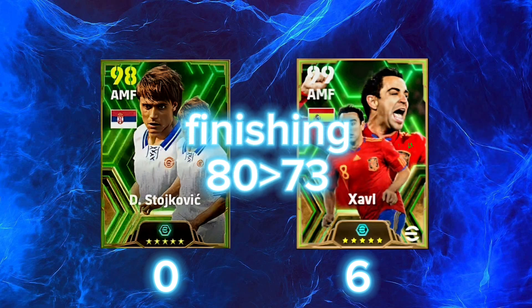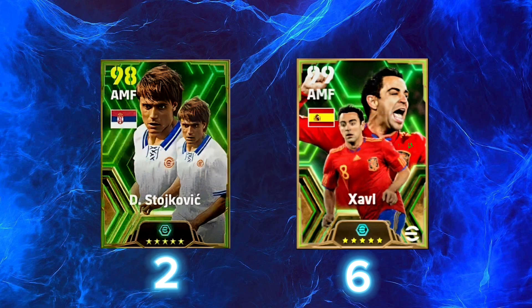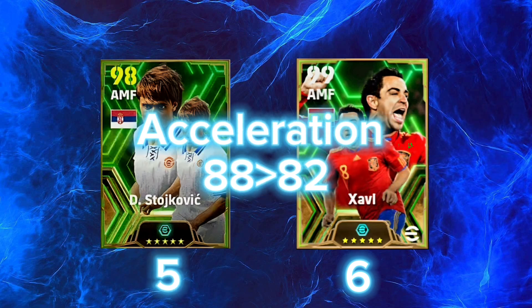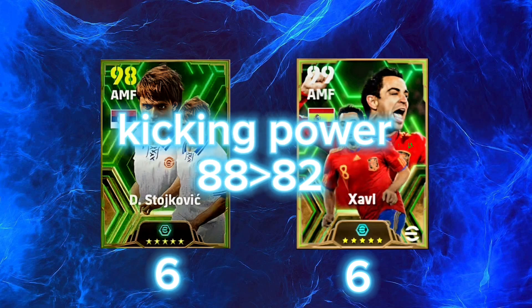Finishing: 80 vs 73. Place kicking: 91 vs 83. Curl: 90 vs 89. Speed: 83 vs 80. Acceleration: 88 vs 82. Kicking power: 88 — greater than 82.